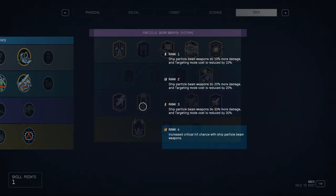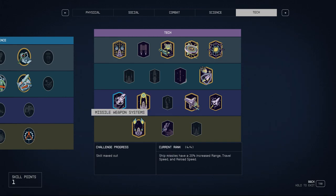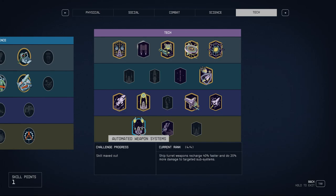I maxed out Particle Beam Weapons because I think this is the best weapon type in the game. I'm also putting extra points into Missile Weapon Systems, just because I want to see what a missile loadout looks like in New Game Plus 2. Missiles technically do the highest damage to both shields and armor, but the problem is they have a very long reload time — they're more of a backup weapon. I want to try making missiles the primary weapon.